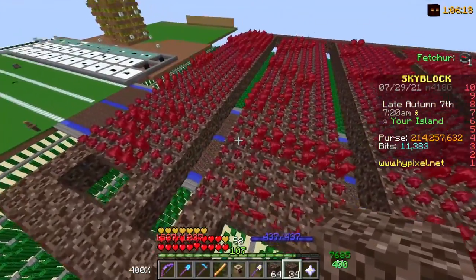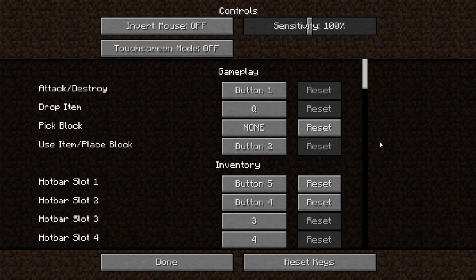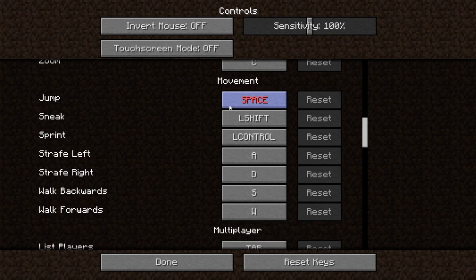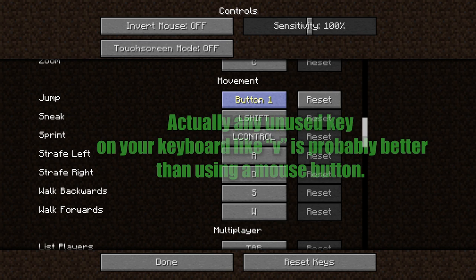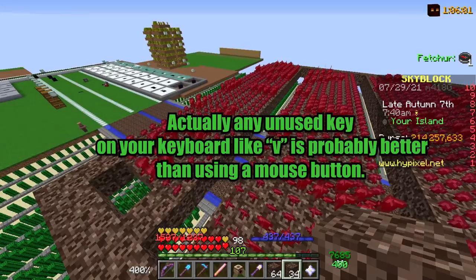Now we want to set ourselves up to be able to do this one-handed. Go into your settings and change your keybinds under controls: change button one (left mouse button) to space for attack and destroy, and then change jump from space to button one (left mouse button). That way you can now do this one-handed.